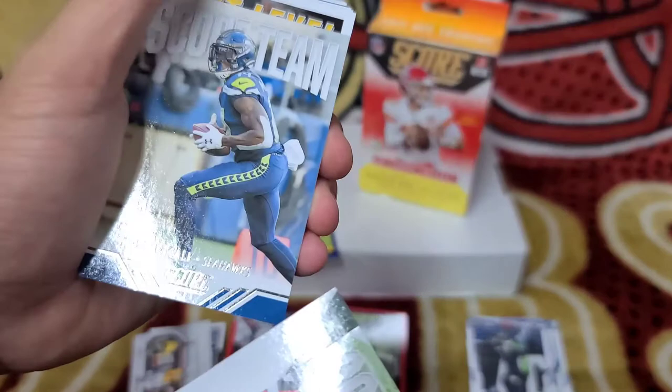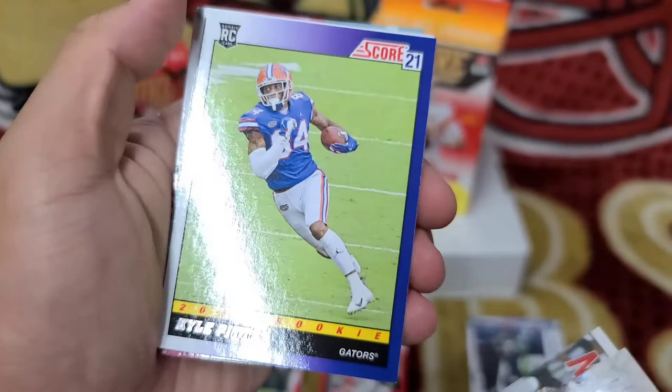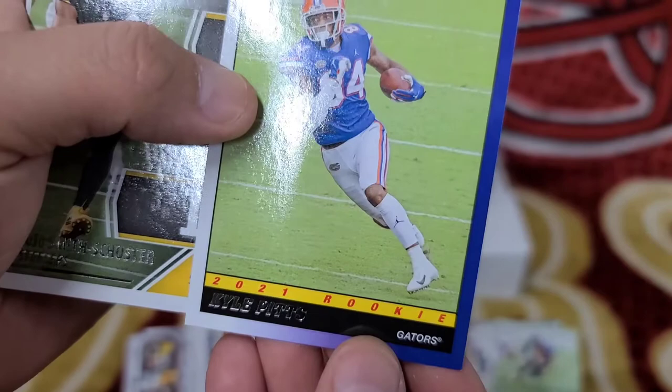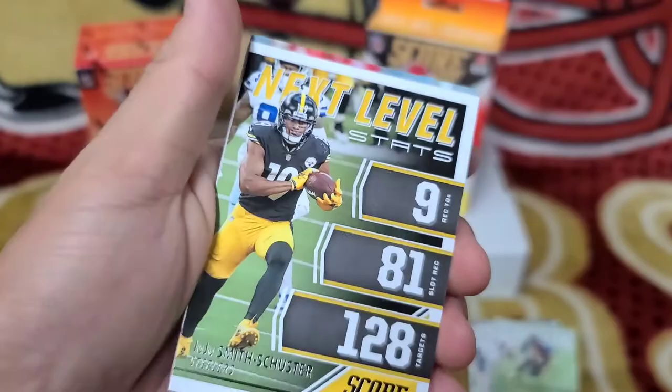On the back side we got a Next Level Justin Herbert second-year insert, a Steelers Score team insert, Drew Lock, Charles Woodson insert, DK Metcalf Next Level, Chase Claypool, Nick Chubb, and Kyle Pitts — nice! Kyle Pitts is probably the best tight end receiver in this year's class. I was kind of hoping the Niners were gonna get him when they were at 12, but then they moved up.